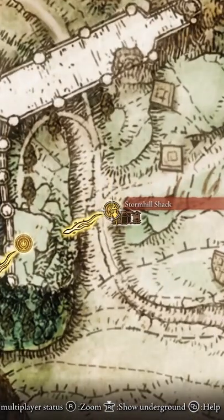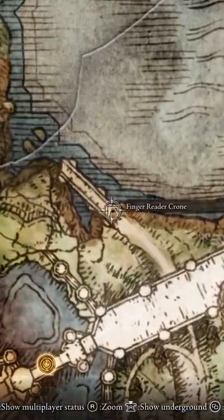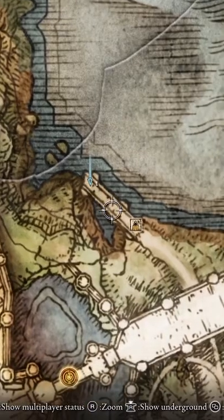go to Stormhill Shack, which is on the path leading up to the castle, and we're going to go toward the bridge which I'm going to place a marker down at. Place a marker down in your game as well to make this easier, and here we go — just travel up the path through the woods and you'll come to the bridge.